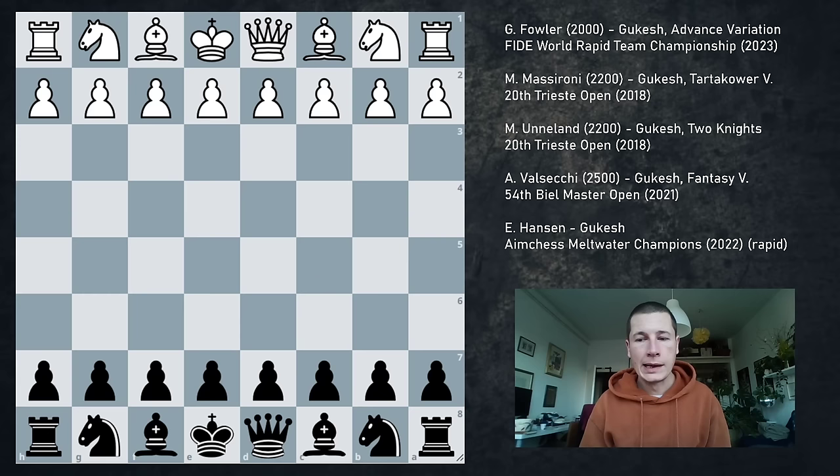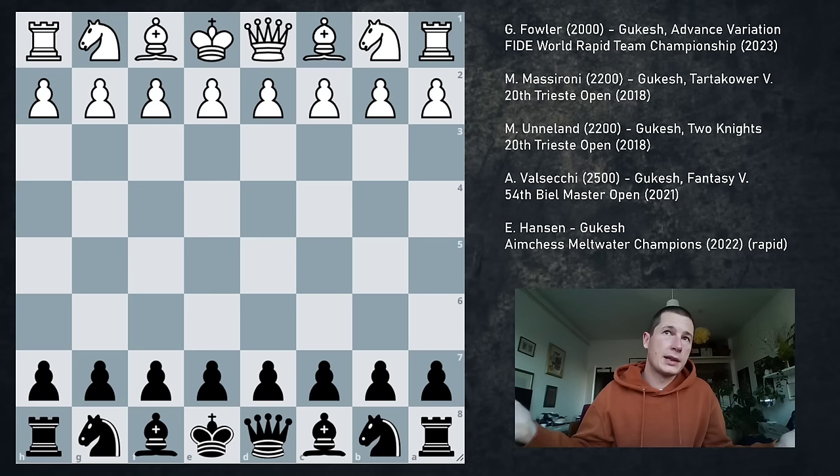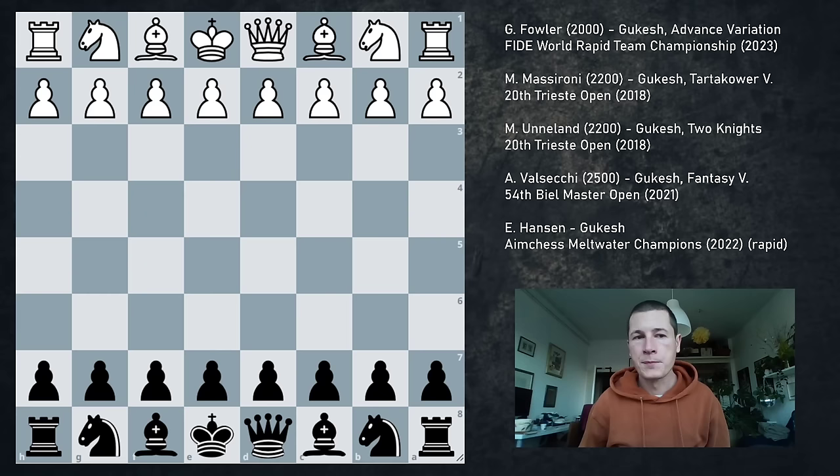He's not shying away from complications, and I've also chosen games played against players who aren't top GMs. We're starting with a game against a player rated about 2,000 FIDE — so we're going to see what Gukesh does against weaker players — and then finally we're going to see a game against Eric Hansen. His opponent in this game is Gordon Fowler, about 2,000 FIDE, over 60, played in the Rapid Team Championship this year in August.